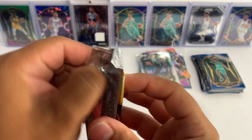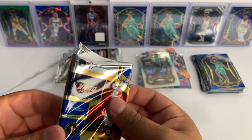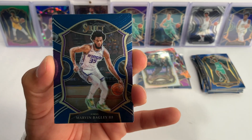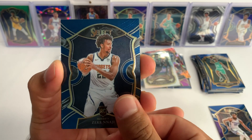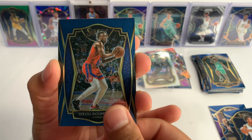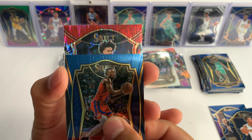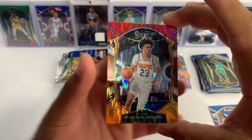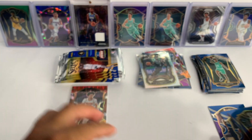It looks like we're gonna get our flash prism on this very first pack. We got Marvin Bagley the Third, Zeke Naji, we got a Siku Doumbouya, and their flash — can we get a rookie? We got a Cameron Johnson for the Suns. Beautiful looking card.